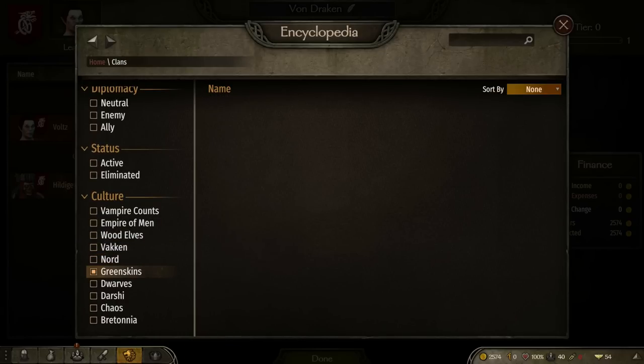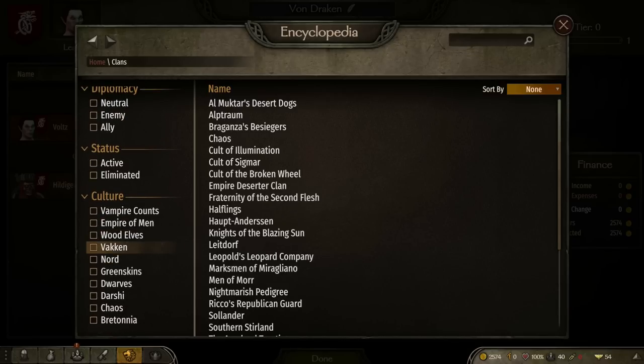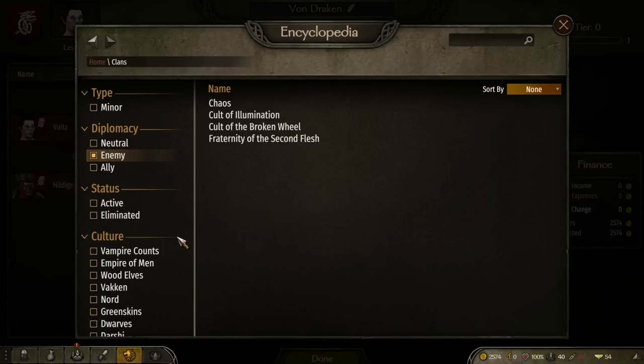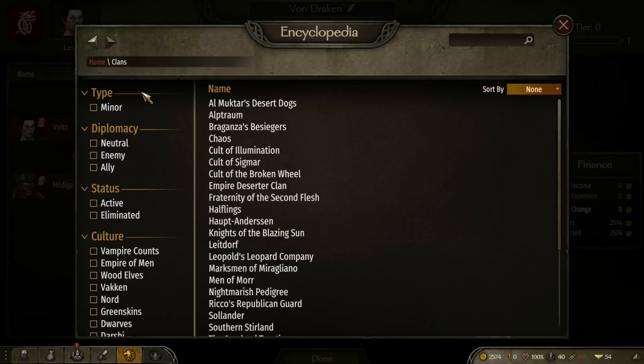There's already a bunch of different factions visible — the clans and so on. We've got Al-Muktu's Desert Dogs, Chaos, Cult of the Innovation which is another Chaos faction, and other cultures like Wood Elves, Greenskins, and Dwarfs. I don't think I've seen any of those yet — they're probably not in this build, but they're listed there to show the mod is progressing really well.